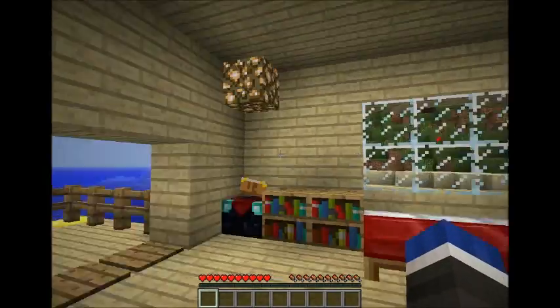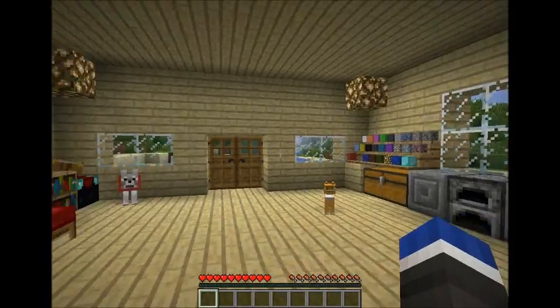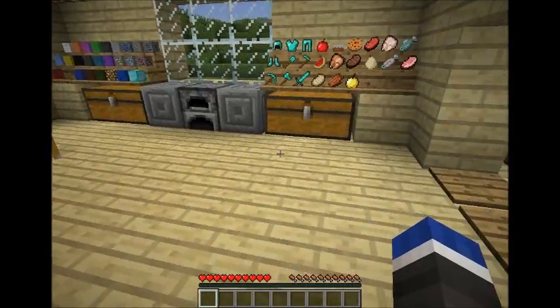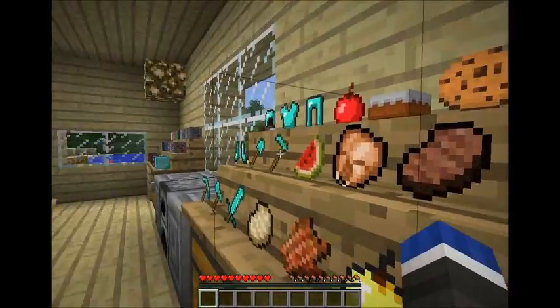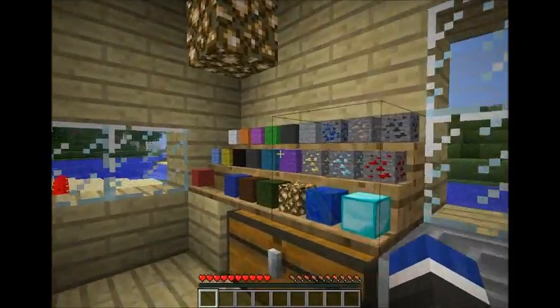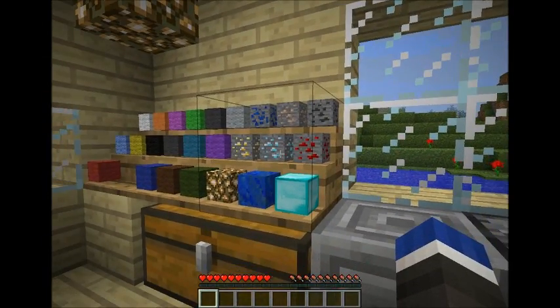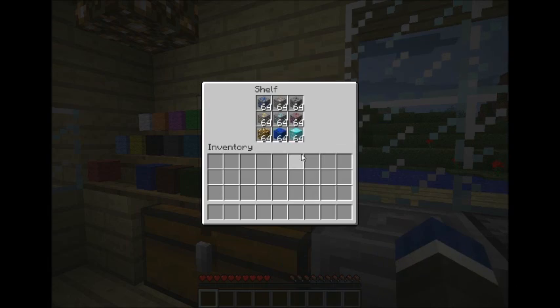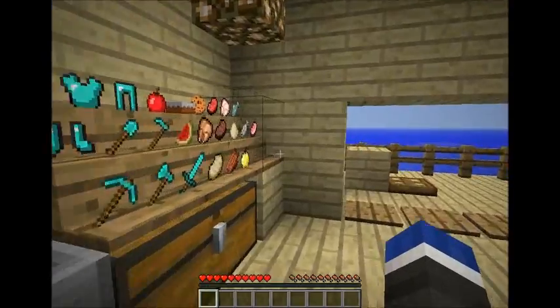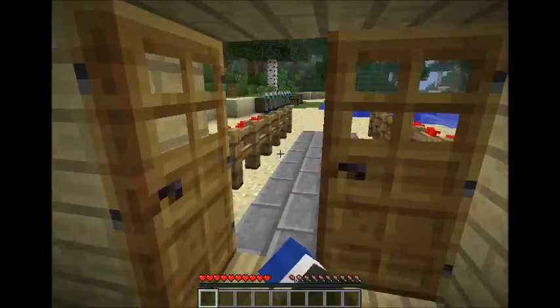But first, this is my little house that I've created. Do you see anything different? There are some shelves here — I like this, I think this is awesome. There are more cool shelves; you click on it and you can arrange stuff in it, a little shelf in your house. But that's just a small one, that's not the main one.